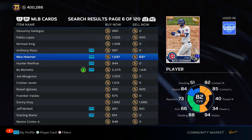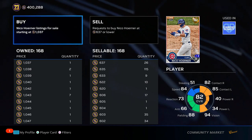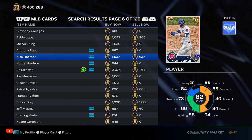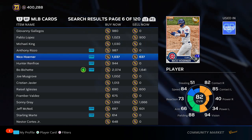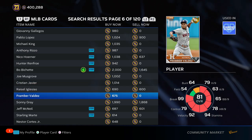A guy like Nico Herner — I don't know if I'm saying his name right, comment the pronunciation below. I have 168 of them. I bought all these at 400 stubs, at quick sell value. He already got an upgrade but I don't see him stopping — he's still batting above .300. If he can get a higher OPS, his power will go up. Super low risk, and as long as he keeps tearing it up, there's not much downside — only upside.